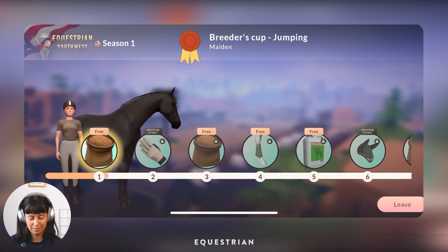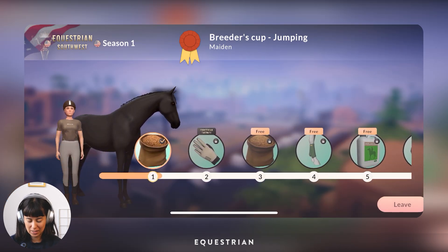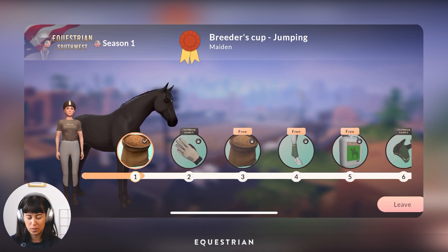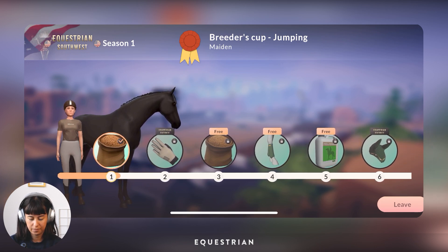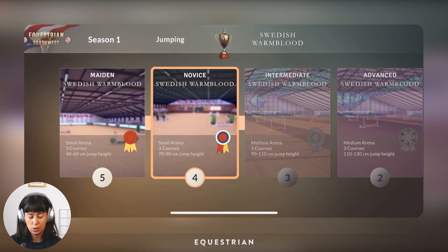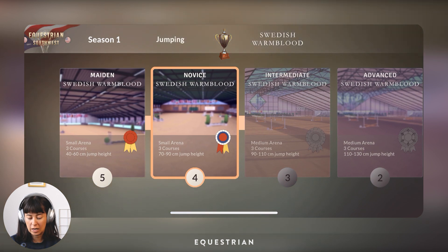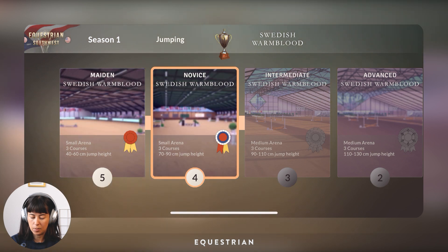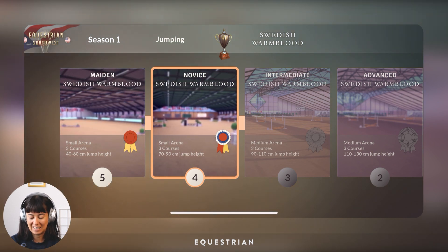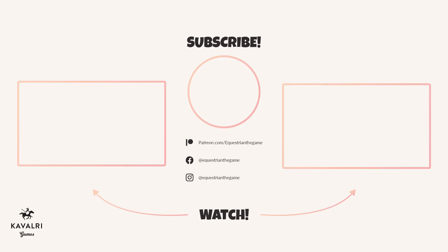He actually leveled up to novice — that's awesome, good job Adam! We got this fodder. The next thing we can unlock are the beach gloves, and they're a premium item so we can get them since we have the season pass. We've now unlocked the novice courses, but we're not gonna do them right now because Adam has low energy, so I'm gonna let him recover and then next time we'll enter the novice tier.